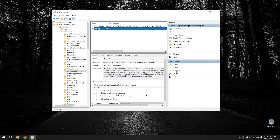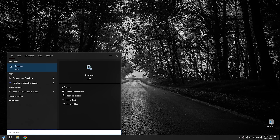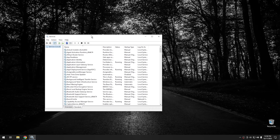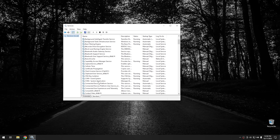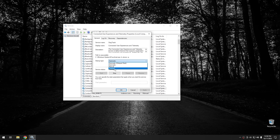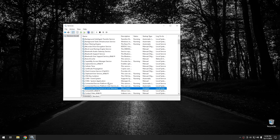The next step is going to be services, since we're disabling stuff. Close task scheduler, click on the start menu and type in services. From services, I typically like to use the standard tab, but you can use the extended tab. The first one I typically disable is connected user experience and telemetry. Scroll down — it should all be in alphabetical order. Double click on it, change it from automatic to disabled, push stop, and then hit OK.